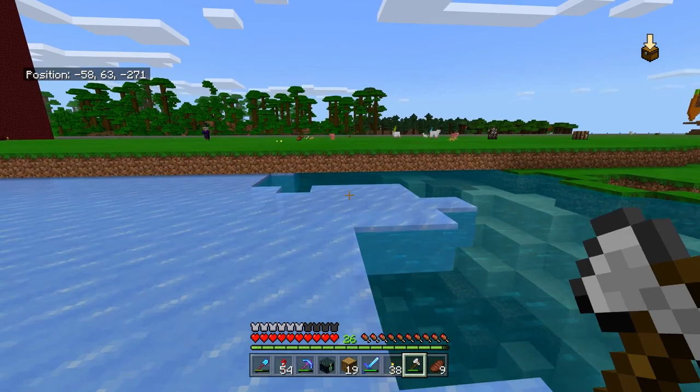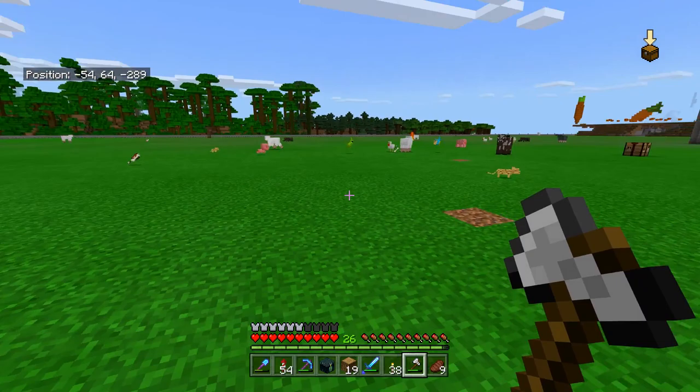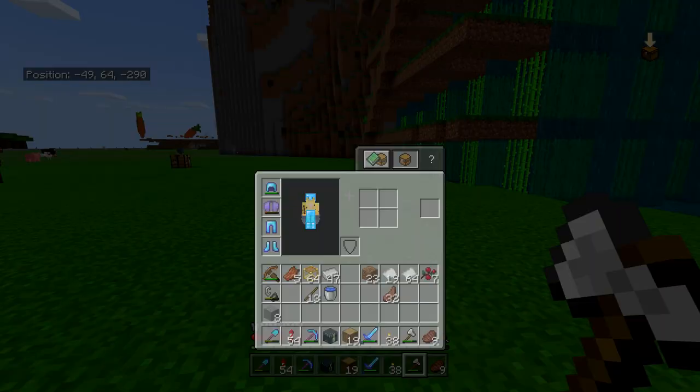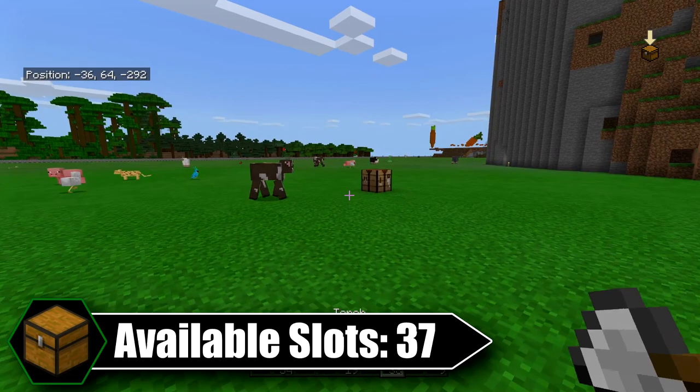We're gonna ignore the problem and instead make more and more space to make it worse and worse. Hopefully you learn a thing or two about how to maximize your inventory space, because by default you have 27 slots here, plus nine over here, plus the one offhand slot — giving you 37 inventory slots. Today we're going to be increasing that significantly.